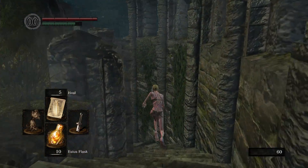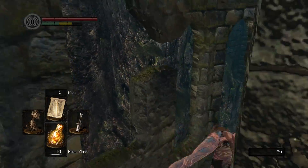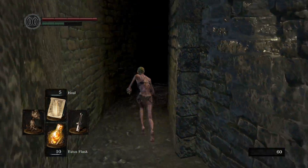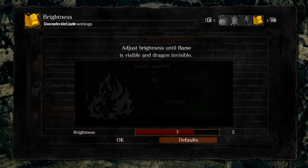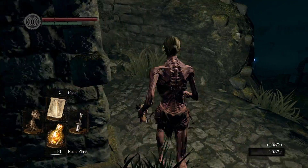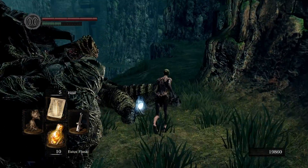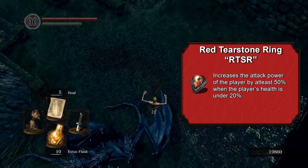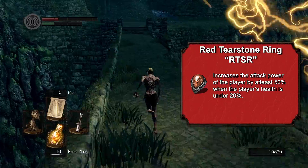I head down the Firelink stairs towards the Valley of the Drakes. For the sake of not being too repetitive, I'm not covering glitches I've explained in other videos — links will be in the description. I perform a soul dupe giving me only 19k souls; the number is small but I'm going to invest it to make it bigger. This is where the master key comes into play. I grab a soul, the Estus shard souls, and the Red Tearstone Ring. RTSR increases your damage by 50% when your health is below 20% — I used it like twice in this run.